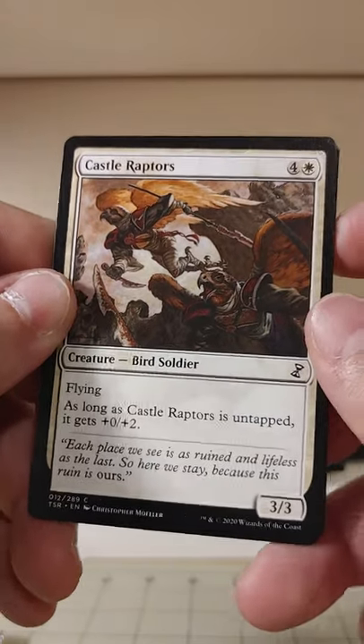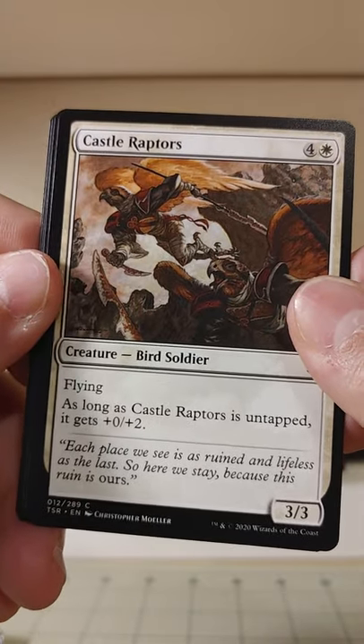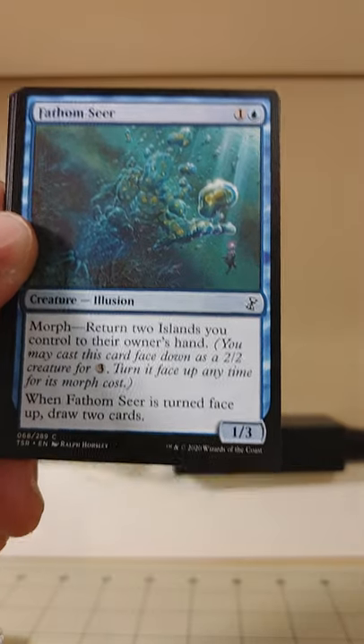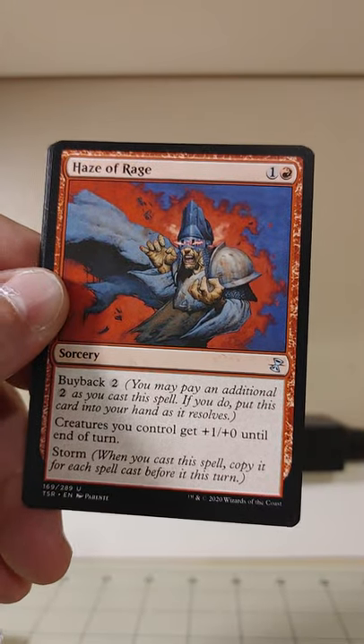Castle Raptors — as long as Castle Raptors is untapped, it gets plus two, plus zero. Fathom Seer has Morph — return two islands you control to their owners' hands to unmorph it. A lot of island-returning going on — very bizarre.